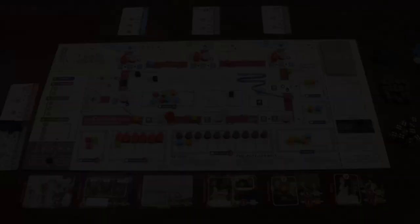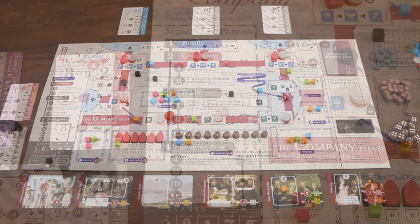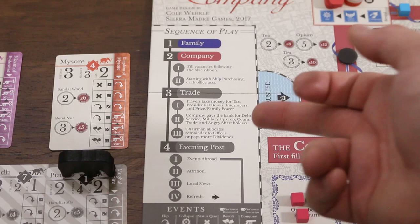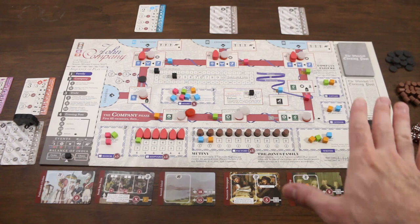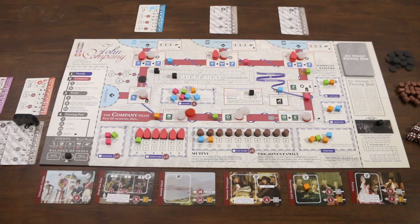Every turn of the game consists of four phases: the family phase, the company phase, the trade phase, and the evening post phase. We start with the family phase. Beginning with the player controlling the chairman and moving clockwise, each player takes one family action. This involves placing one or more cubes into one of the family actions surrounding the play area — basically we're seeding the industry that supports our machine. There are seven family actions available.